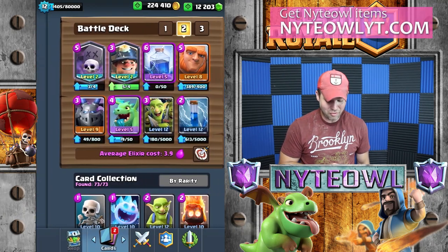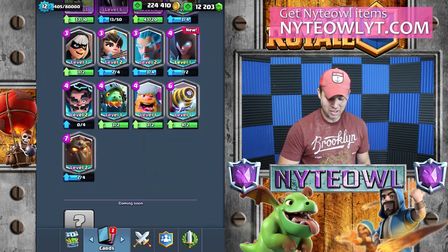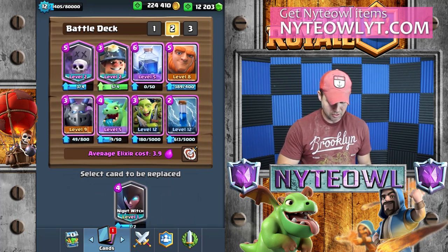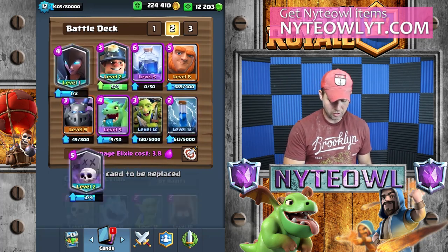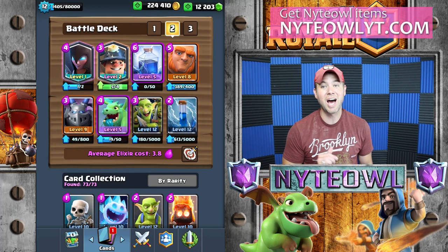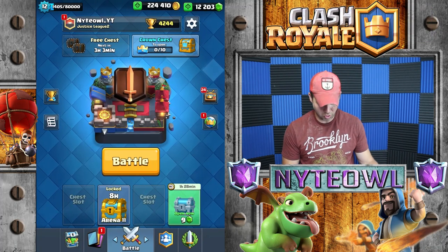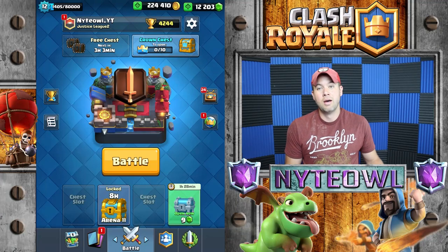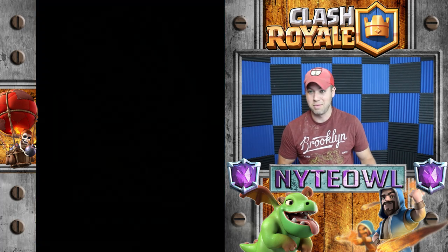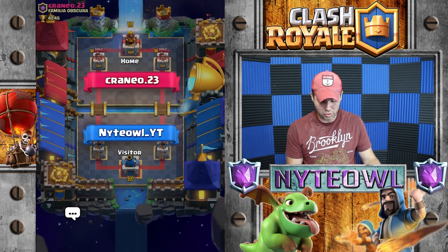Just so we have her and can start using her in some decks. I've heard she's a little bit overpowered — not sure. I'll go ahead and try her out. Let's take out the Graveyard from this deck. We'll try a Miner-Night Witch deck with the Giant and see how well we can do up here in the 4244 trophy range, right towards the end of the season. I just keep getting knocked back down, but maybe the Night Witch will be my ticket up to Challenger 3.